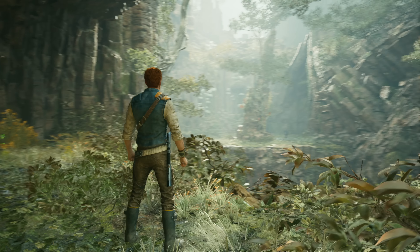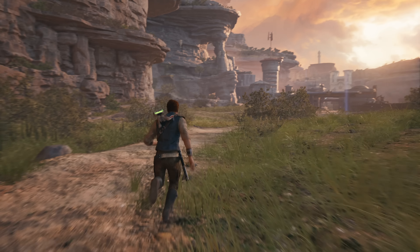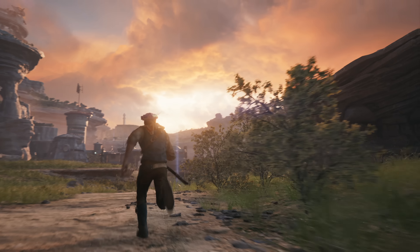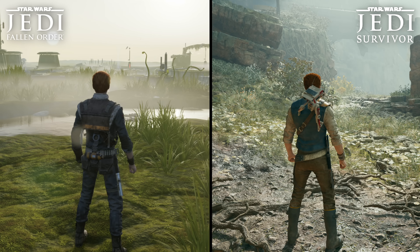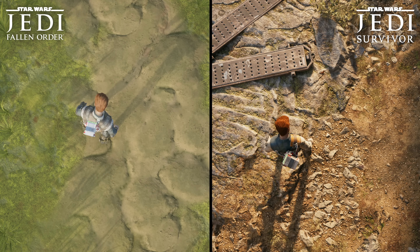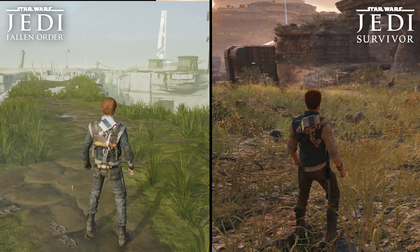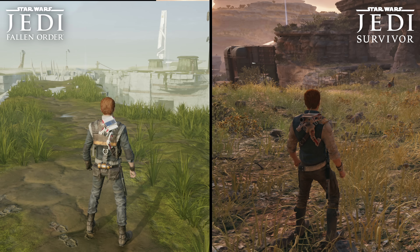We're not necessarily seeing any fundamental next generation technology here. Nanite is off the table, for instance, given that this is, at its heart, an Unreal Engine 4 based game. But the sheer quantity and quality of environmental assets is a step beyond last generation efforts. That becomes especially obvious when you bring in Star Wars Jedi Fallen Order, Jedi Survivor's predecessor. Ground surfaces are much more detailed, environments are built with a far greater polygonal budget, and foliage is denser and showcases proper variety. Fallen Order was a very good looking game for its time period, but this new title is simply way ahead in every metric in these spaces.